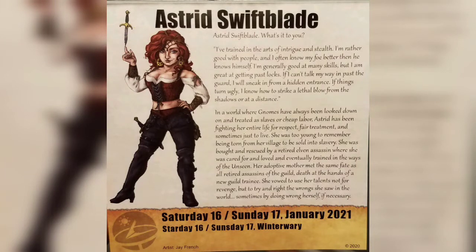All right, so our first character here is going to be Astrid Swiftblade, and I'm going to read through the first paragraph here. If you want to see some more of our background, you can pause the video and read through the bottom there. But this says: I've trained in the arts of intrigue and stealth. I'm rather good with people, and I often know my foe better than he knows himself. I'm generally good at many skills, but I'm great at getting past locks. If I can't talk my way in past the guard, I'll sneak in from a hidden entrance. If things turn ugly, I know how to strike a lethal blow from the shadows or at a distance.